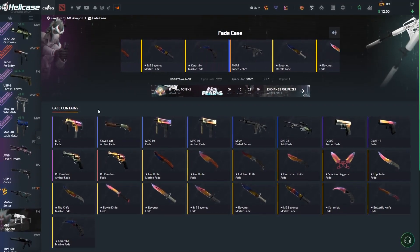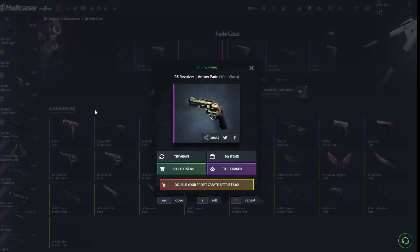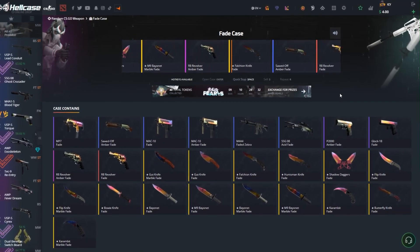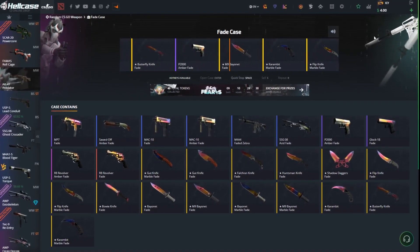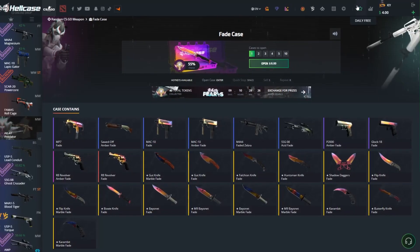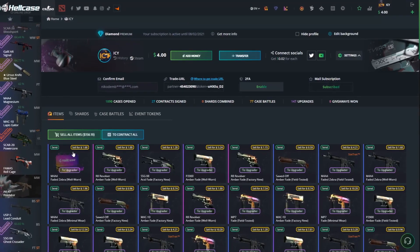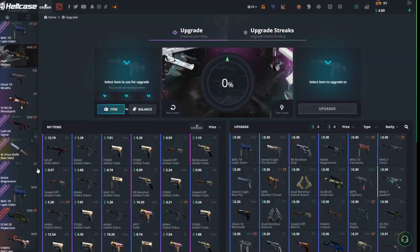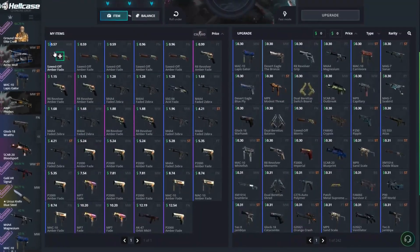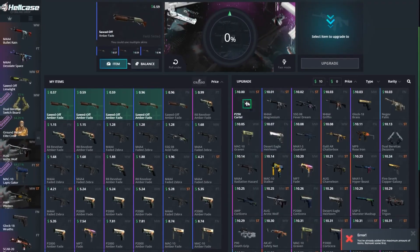Wow. Thank you. Okay, last case — and I made a zebra. We've always spent 200 bucks. How much should we get back? 150? And we spent about 300 to be honest. Look at these skins. Okay, let's go for tens.